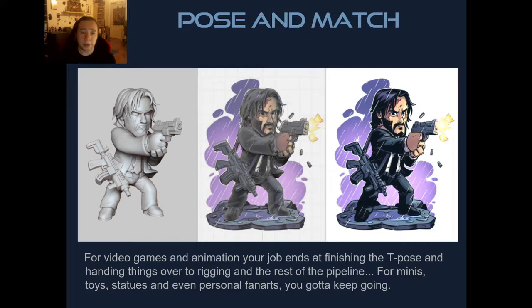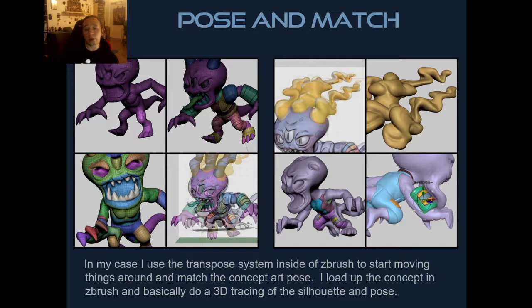With miniatures, statues, and collectibles you're going to be posing characters. In video game work you finish with a T-pose and that's where most projects end for the character artist unless you're also the rigger. For this John Wick fan art based on art by Derek Laufman, I took care of all the symmetric stuff first — building his guns symmetrically, placing them in relation to the pose, and starting his hair symmetrically before making it specific to the drawing. For posing I use the Transpose system inside ZBrush.